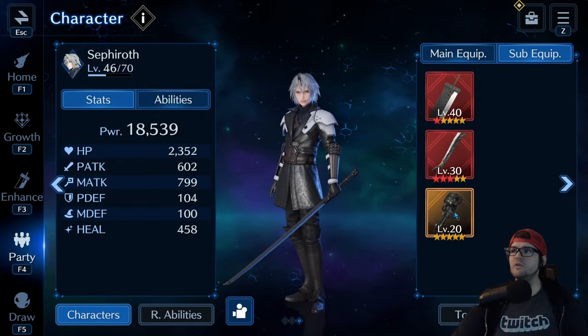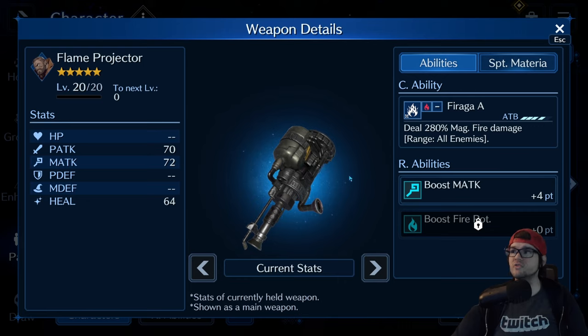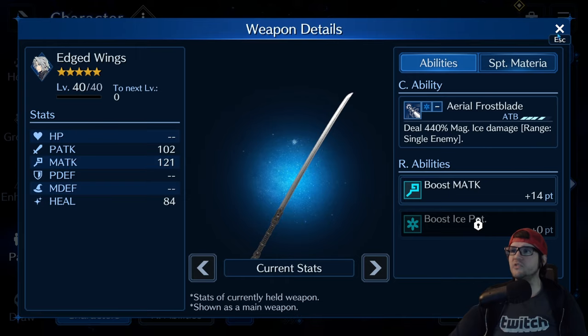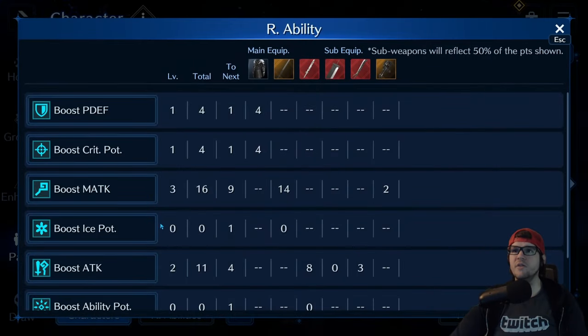I have this weapon here called the Flame Projector — this adds Boost Magic Attack plus 4. But remember, since it's not in the main hand, instead of giving us 4 it's going to give us 2. So if we do the quick maths: the 2 added to the 14 puts it at 16. And look, Sephiroth has a total of 16 — exactly right.